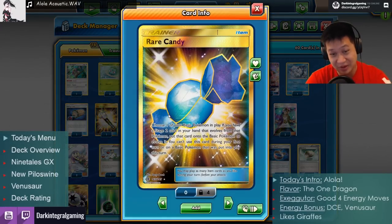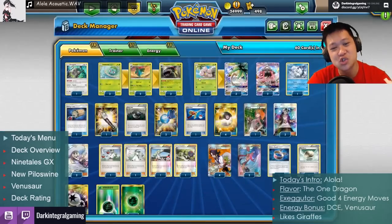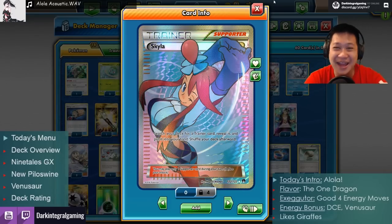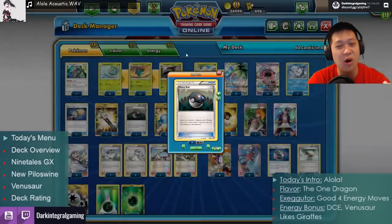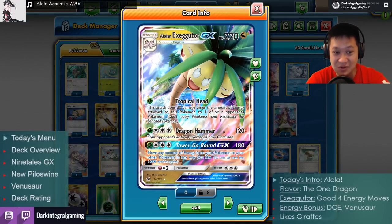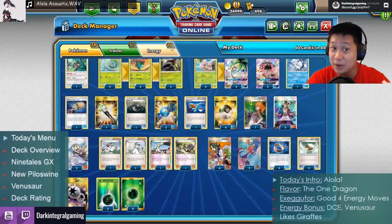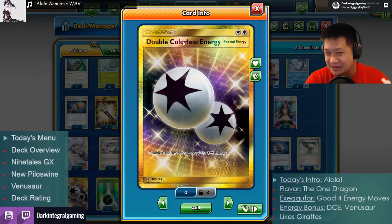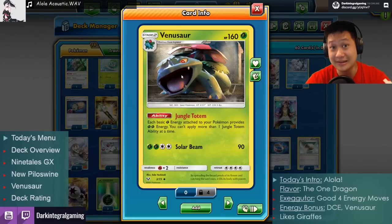We have Rare Candy. I usually don't like Rare Candy, but I found a way to make it work. Rare Candy allows you to go from Bulbasaur straight to Venusaur. I now have Skyla to search for any trainer card — Rare Candy, or even a Heavy Ball, which gets a big three-retreat-cost Pokémon. Works for Ivysaur, Venusaur, or Exeggutor. This helps you get Venusaur out quickly. I'm also adding an Energy Lotto because it helps land Double Colorless much more easily for when Venusaur isn't up.